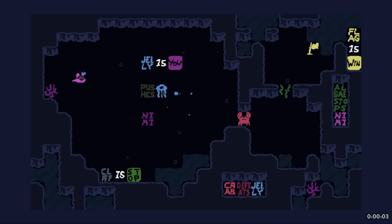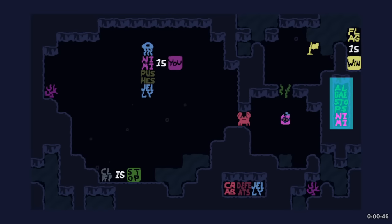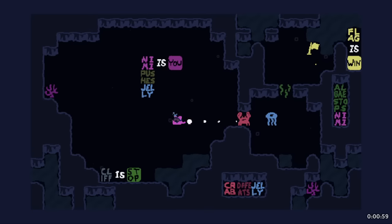We have pushes as well. Jelly pushes Nimi - so this is like the word push except it's between two objects, so I can push the Nimi around. Crab defeats jelly right there. Well, I can reverse the order and do Nimi as you, and then Nimi pushes jelly. I can push the cliff maybe? I can go through here, but algae stops Nimi so I can't go through. I just need to get the jelly over. We can push this jelly - it's not actually very hard. You just need to do that, switch to jelly as you, and jelly is not stopped by the algae, so you just walk in.